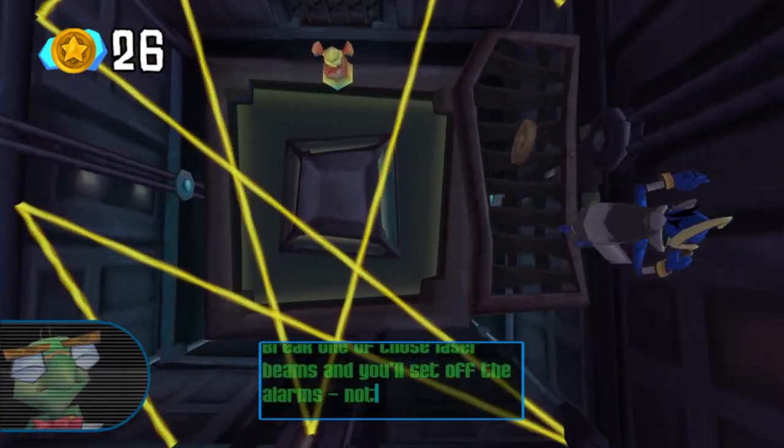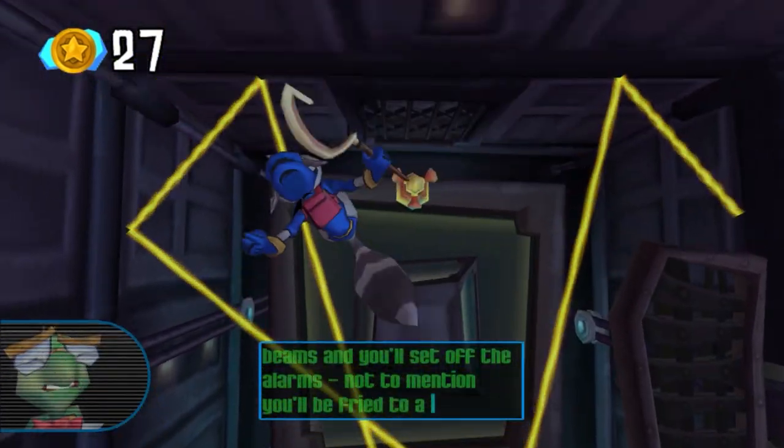Foxy Lady is our first real trophy here in this trophy guide, and you'll get it for opening the vault in Carmelita's office and taking back the Cooper family's master thieving guide, the Thievius Raccoonus. Then you'll get to learn the ropes when you escape Inspector Fox with the goods in hand. It's honestly a great intro and sets the tone for the rest of the game. While traversing the rooftop, you will inevitably get the Coin Collector trophy for picking up a single coin — I actually think this trophy is impossible to miss.